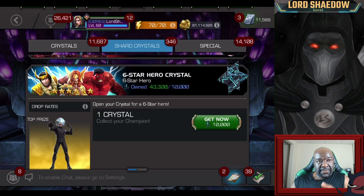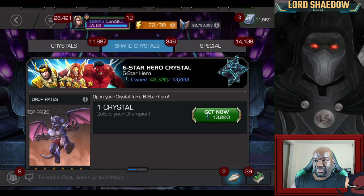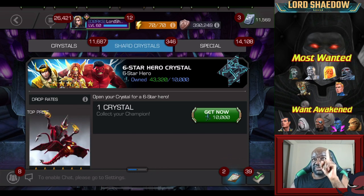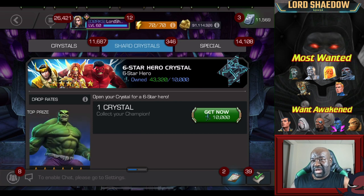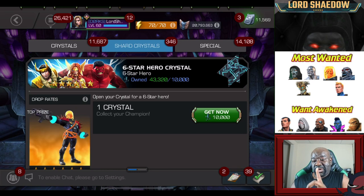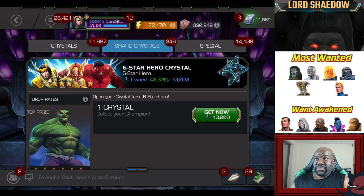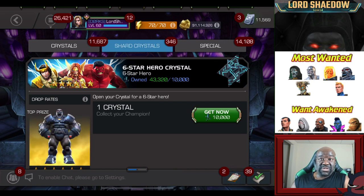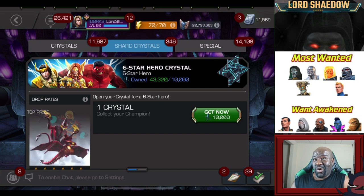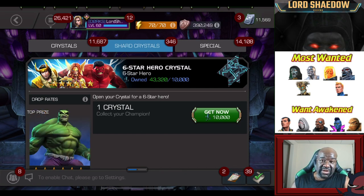We're going to open up Basics here. To answer the question of what I want — right up there you can see the champs that I want. Let's give it a nice white background so you can see it. Out of these crystals: Doom, Silver Surfer, Cosmic Ghost Rider, Apocalypse, Warlock, or Human Torch — those are the main ones I would love to get out of this crystal.